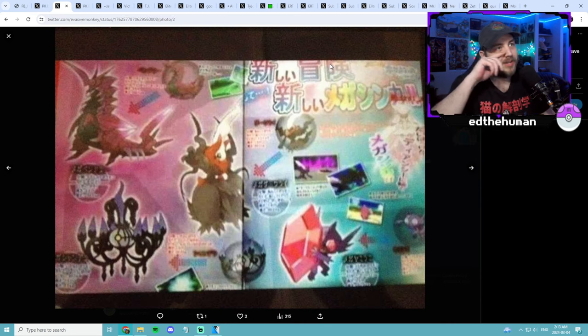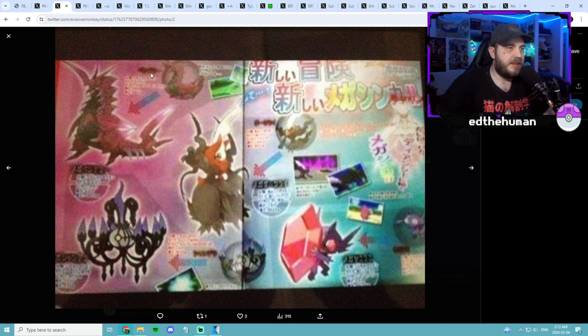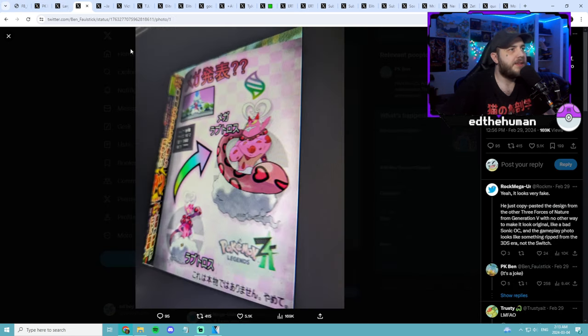We got this one — this one's an old one, it's actually kind of interesting. They got Mega Sableye, but you know they got some weird ones: Mega Darkrai, Mega Chandelure, which as far as I know don't exist — no, they don't exist. So yeah, it's a little weird. We got Mega Enamorous — I don't think it's real but it's cool nonetheless.